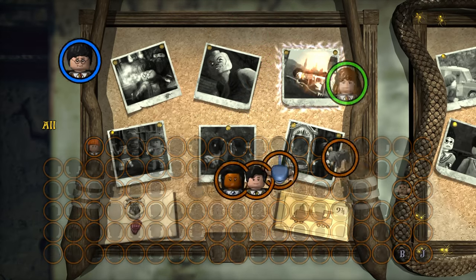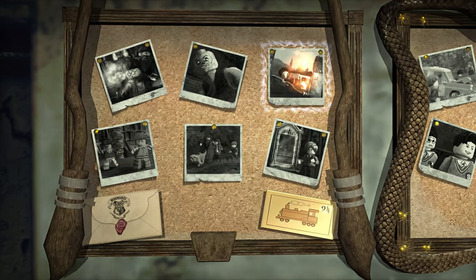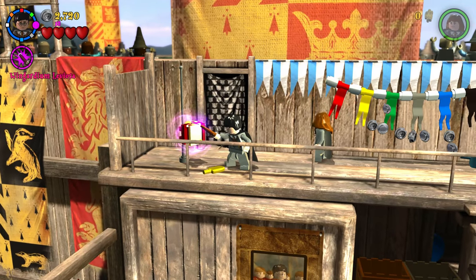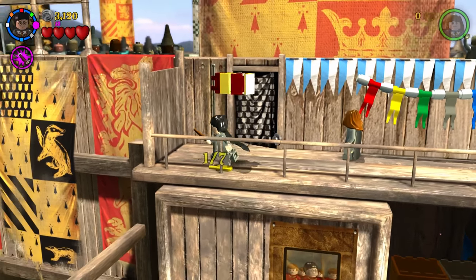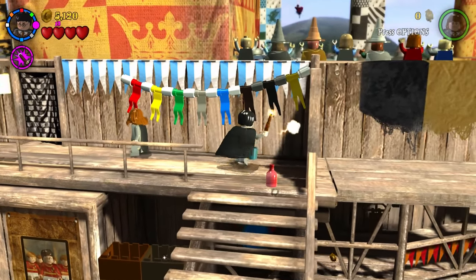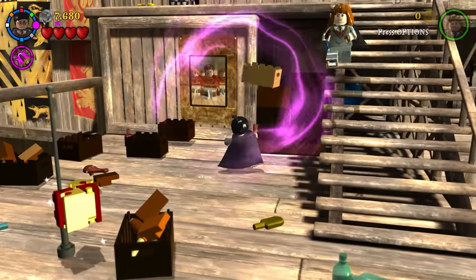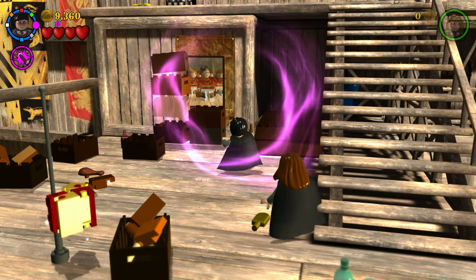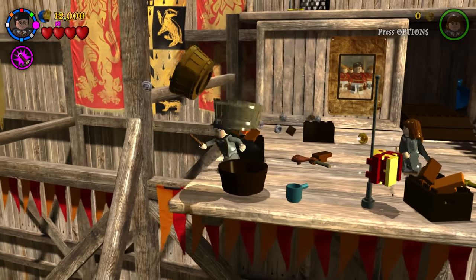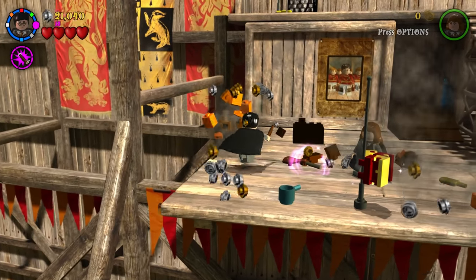Let's get rocking with the next part in our LEGO Harry Potter adventure. We got the Leaky Cauldron in the bottom right corner, getting us started with the Quidditch Stands. Let's get these flags activated — there are seven of them in total. There's the opportunity to get a lot of studs right off the bat, which is brilliant.